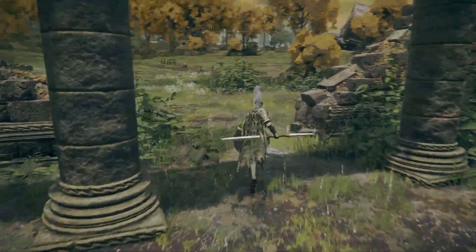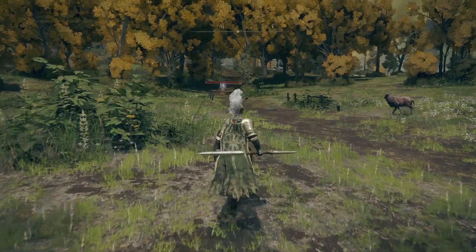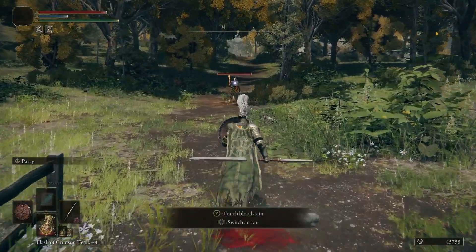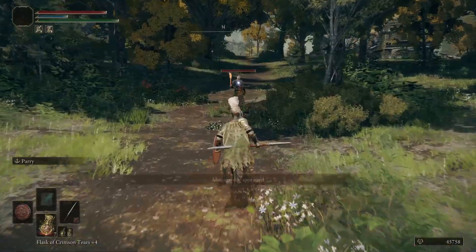What's up guys, hope you're doing well. Just thought I'd make a sequel to the how to guard counter video. So here's how you do it: if you're on mouse and keyboard, you block with right click, and then after they hit you, press shift and left click, like this.